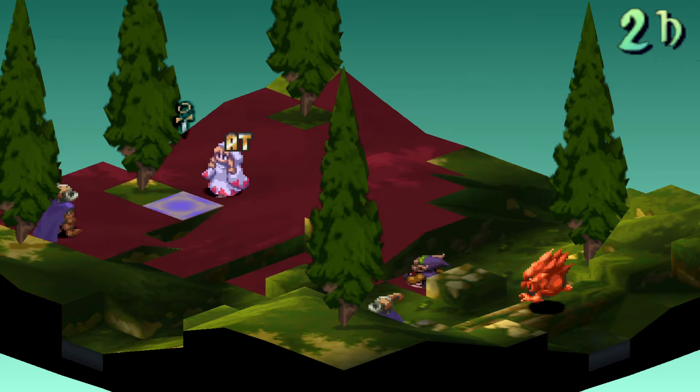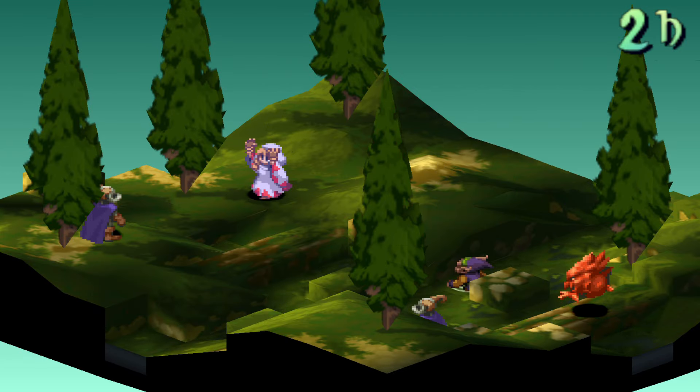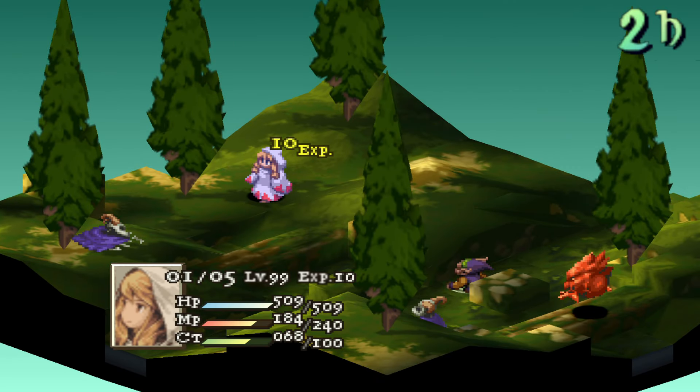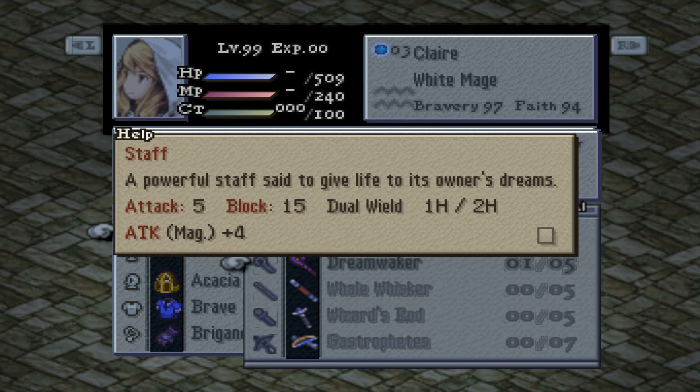For starters, we know what a white mage can use and do. They have more abilities that can help your team out, and we also can't forget about the big hitter Holy, which most of us are fans of. For equipment, priests can use staves, hats, clothes, robes, and most accessories, so they are slightly more limited than Zalmor.